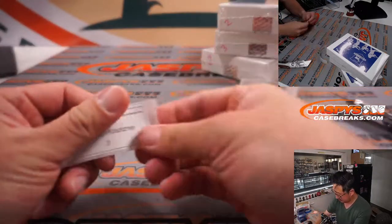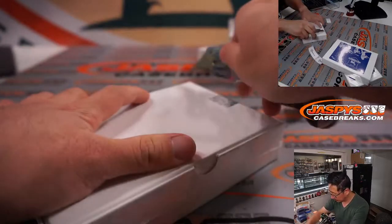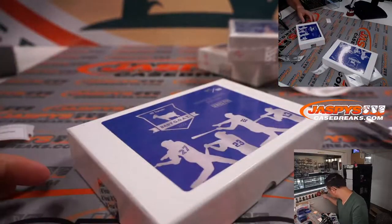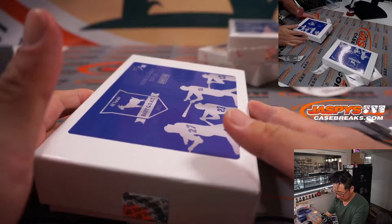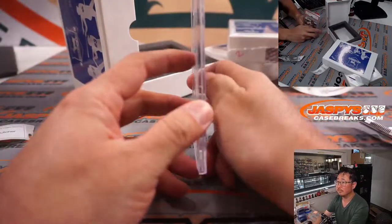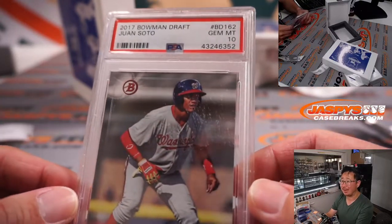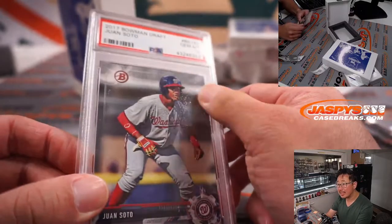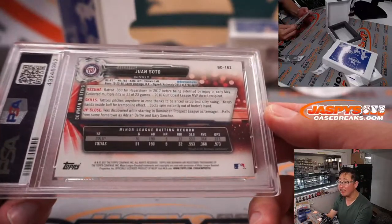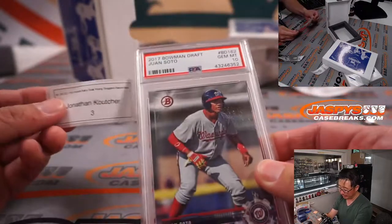All right, Jonathan — box three. Good luck. It's a Juan Soto, PSA 10 from 2017 Bowman Draft. That sort of scuff-looking mark right there — I think that's on the slab itself, not on the card. Looks like maybe some sticker residue or something like that. Very cool, Jonathan — nice Juan Soto.